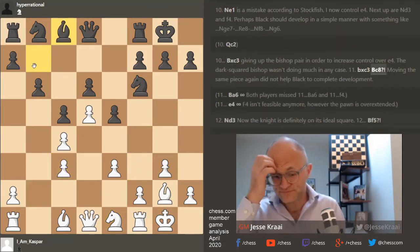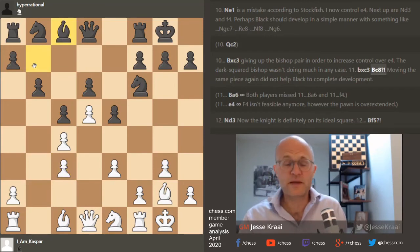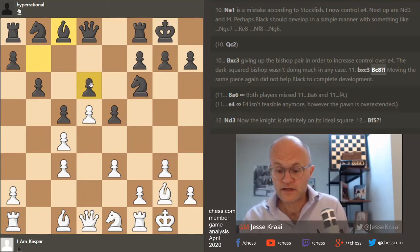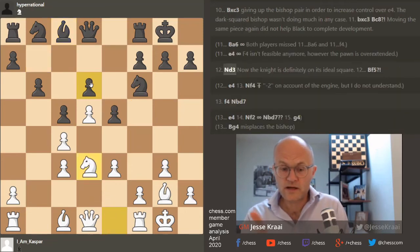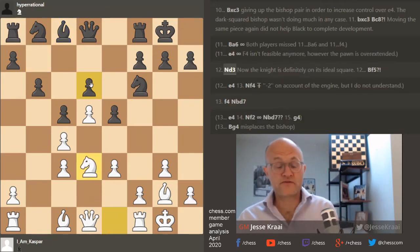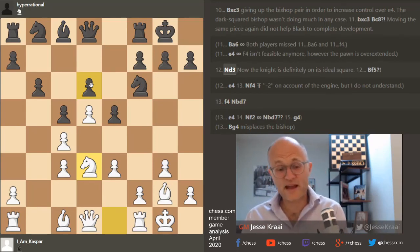Bishop c8 — as you write, bishop a6 would have been pretty annoying, but the bishop needed to relocate. He's got a king's Indian structure now and the beautiful bishop along with it — so we have a dynamic game. Now here you needed to play f4, because white could shut down your dreams with the move e4, after which he would have a great position.